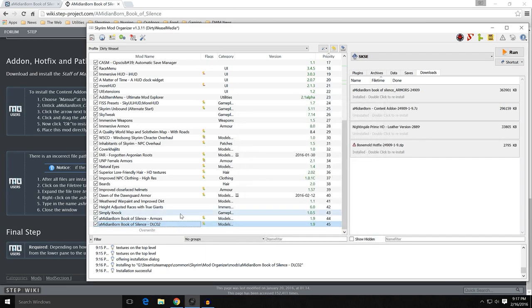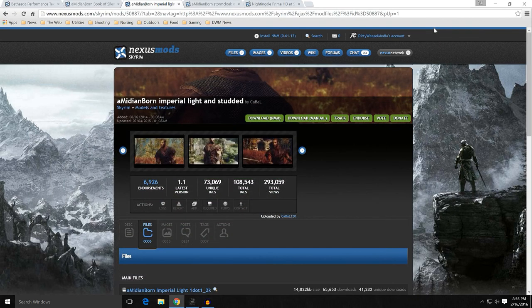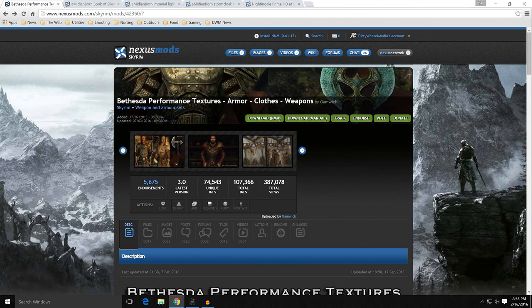That's all fixed. Now we can move on. We just have one last thing to cover and that has to do with the Nightingale armor. The Amidianborn packs — none of them redo the Nightingale armor. I'm sure a lot of you thievy-type guys want to wear that cool black leather armor, and this does not contain it — Amidianborn does not contain it. Gamwich's Bethesda Performance Textures does, and it looks pretty good, but as I said it is not high res. So my choice on that, after looking at a bunch of them, was the most popular on the Nexus and in my opinion the best: Nightingale Prime HD.